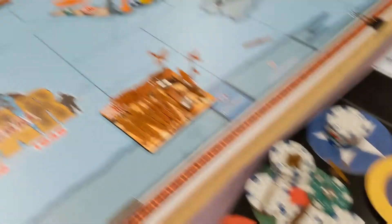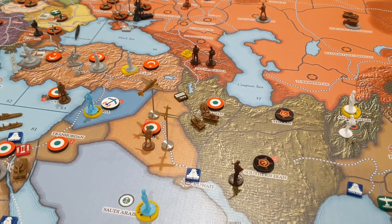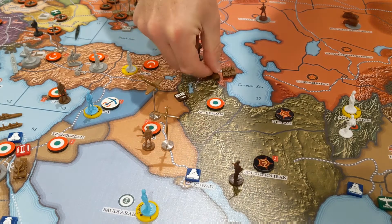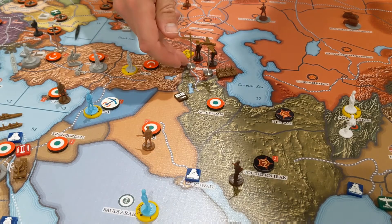We do have some combat moves. The big one is we're going to go for Trans-Caucasia. If we get it, Turkey's going to align with Germany. So all three of these light tanks are going to go in here, and these two planes are also going to go in. They're going to have two left in their fuel tank, which is enough to get back to Iraq. We're going to hope the Russians don't roll well with those mountain infantry.